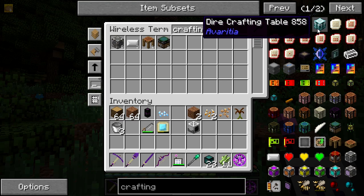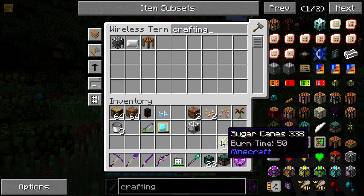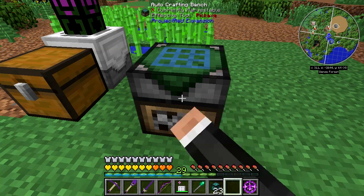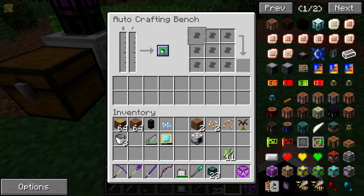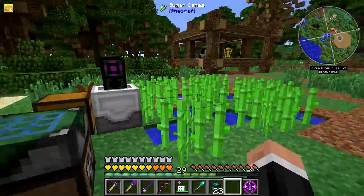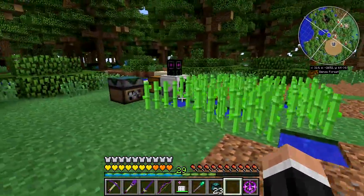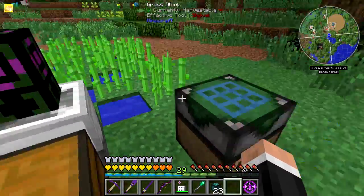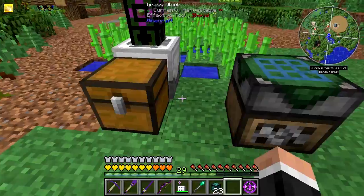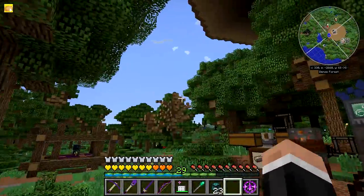That looks kind of cool. I don't know how this works exactly. Let me do a little bit of research and see if there's anything I can use to auto craft with — because what I want to do is pull the sugarcane out of here into an auto crafter to make paper, and then put it into the ME system.